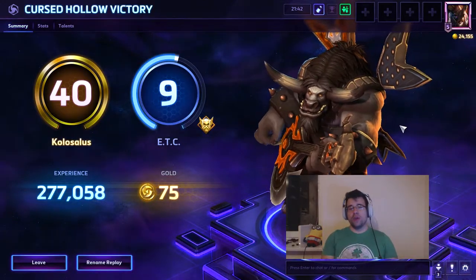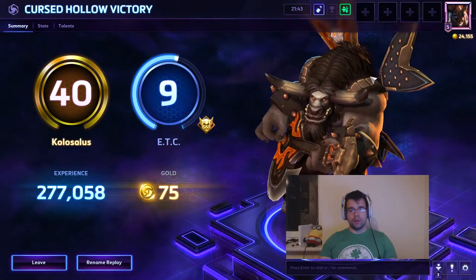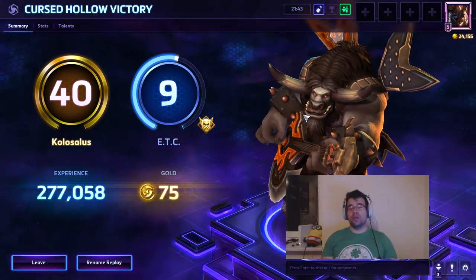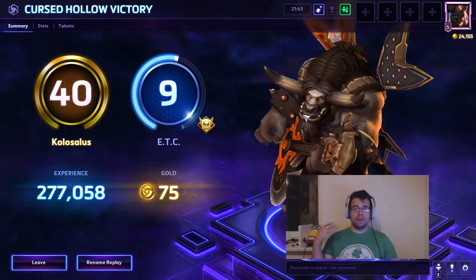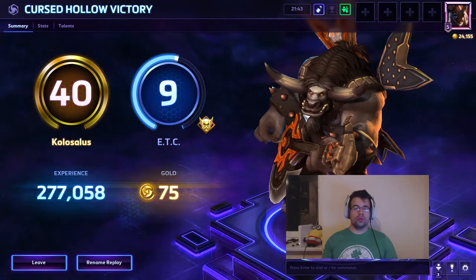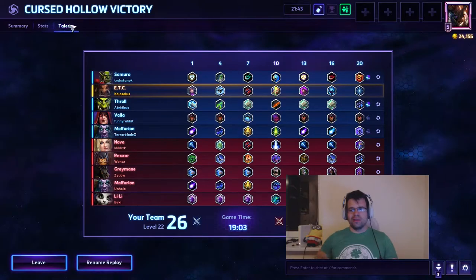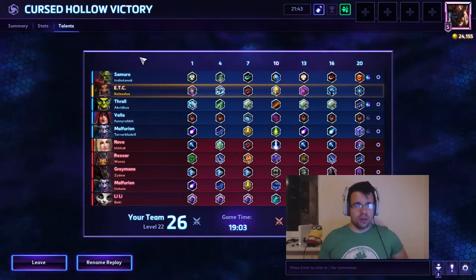When you see them going for Stage Dive, don't trash-talk them. Look at the enemy comp, look at the map — you might be in need of a global, or there might just be way too many disrupts for Mosh Pit. If it's a very small map with a double tank composition and no disrupts, yeah, it's probably a bad choice — but still, try to be reasonable and don't trash-talk anybody.